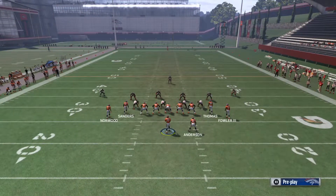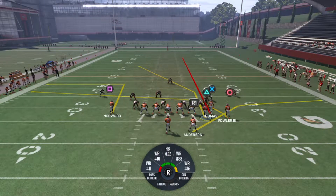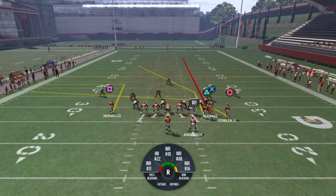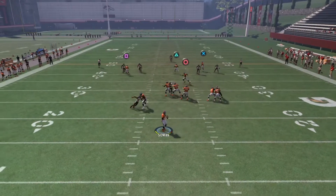Here's the play with no audible. The first step is you want to put X on the screen route. The second step, you want to motion triangle. Then you either block your running back or keep him in — I'm gonna block him for this to get more time to try to get a touchdown.